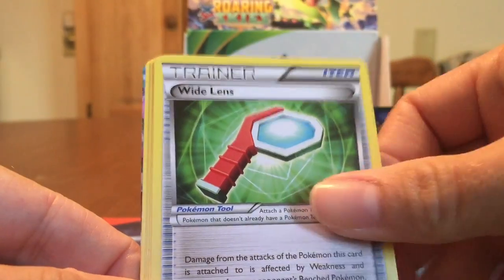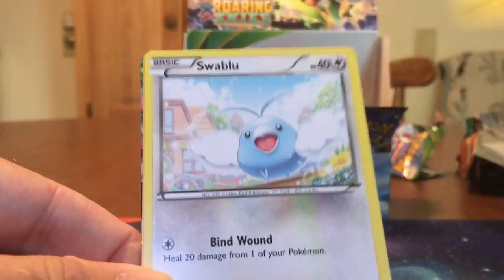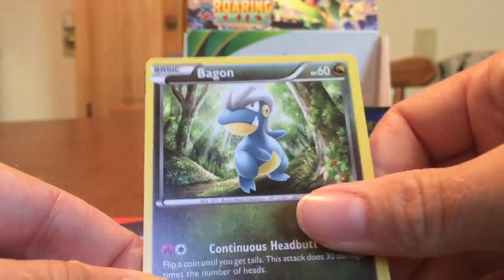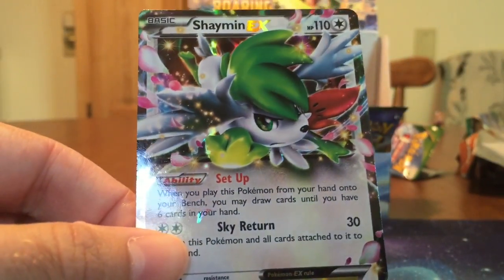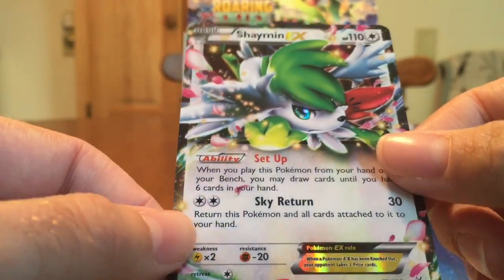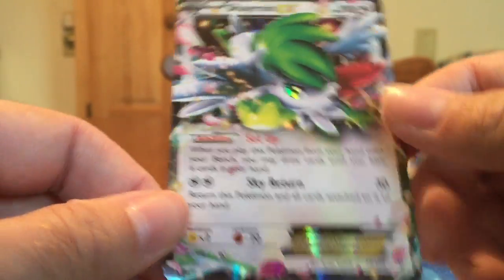Silcoon, Glade Spirit Link, Wingull, Dratini, Electrike, Swablu, Bagon, Dusttox, Antitrate Reverse. And hey, there's Shaman! Shaman has a cool ability with setup — very cool.